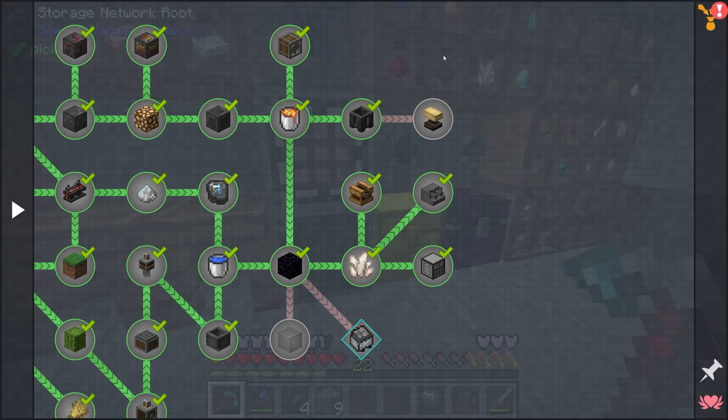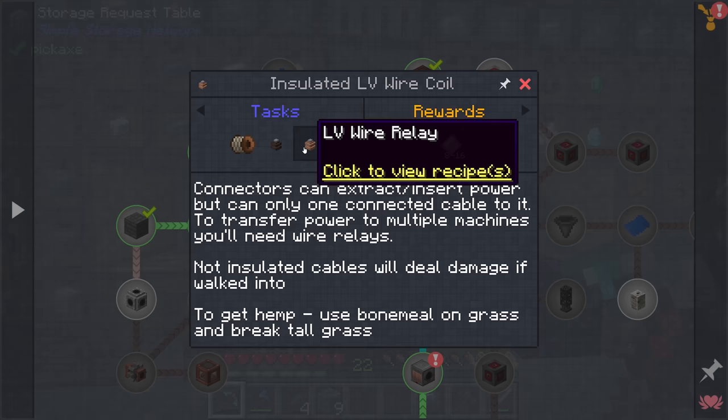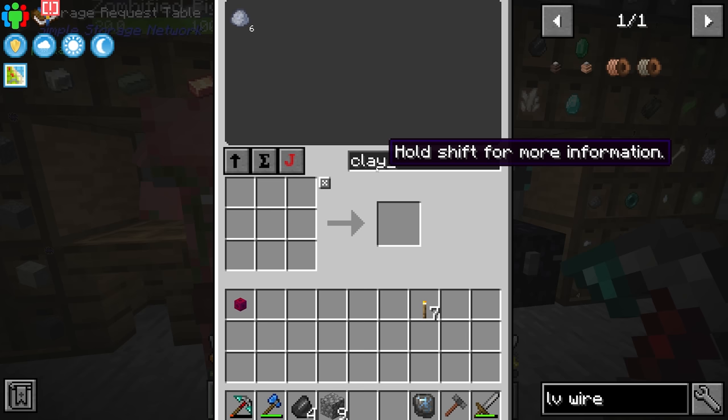The way we can test that is if we head back through to the factory questline — this next quest is to make insulated LV wire coils. The quest wants us to make one insulated LV wire coil, one LV wire connector, and one LV wire relay. The LV wire connector is fairly easy: it's four terracotta and three copper. Right now in terms of clay we actually only have six.